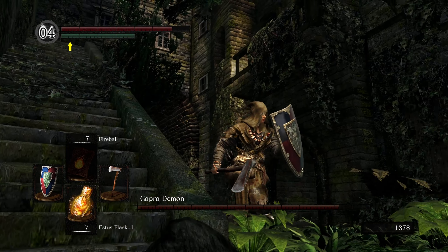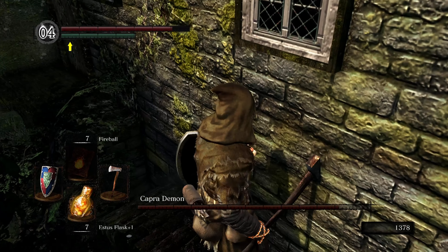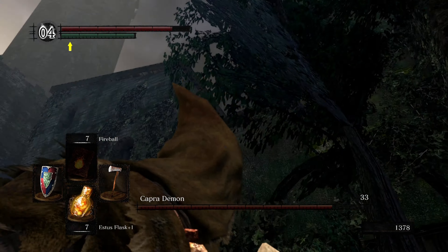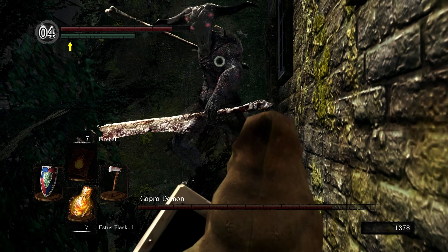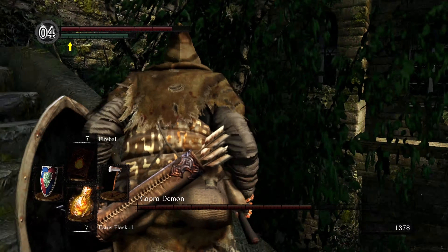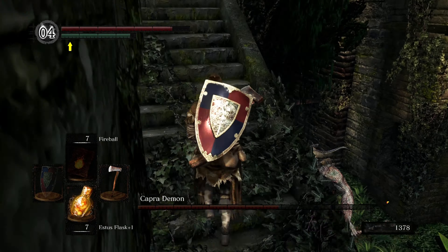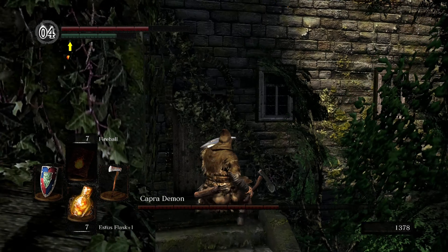If he does get over to you, just jump off and run away. You can play this fight more aggressively, but I prefer this. If you can get free hits on him, go ahead and take them — there's never anything wrong with that. You can also use the stairs like I just did to land on him. It's not the safest approach, but it does work if you find an angle that works. It's a little dangerous if you mess it up.